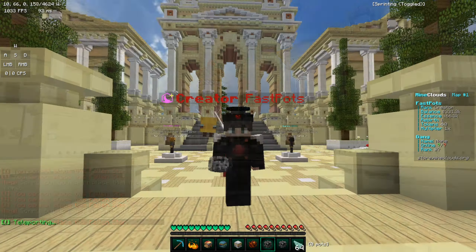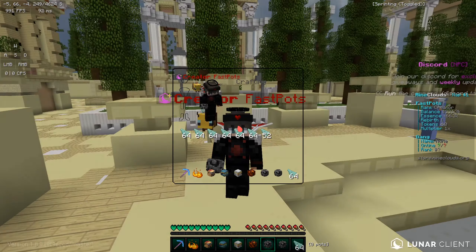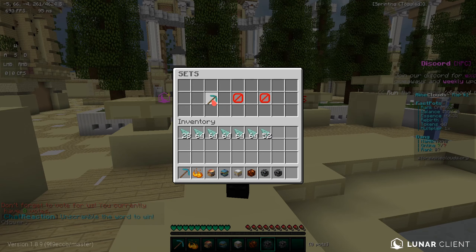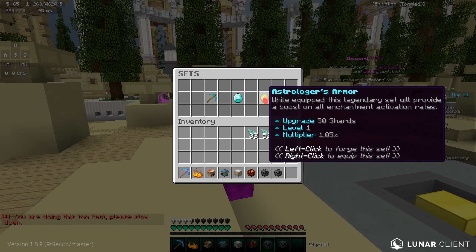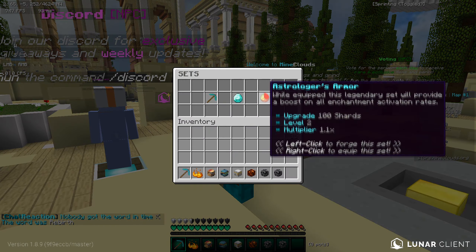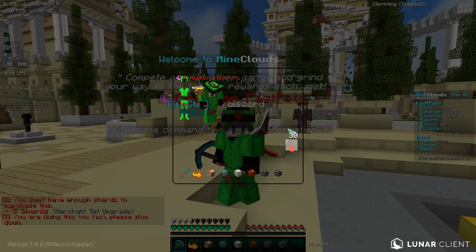You also get actual armor sets on this server which unlock a lot of buffs. All you have to do is collect shards. If you do slash sets you can see options like the Wizard Set, the Merchant Set, and the Essential Set. I just got the Blacksmith, which is a 1.1 multiplier. You can upgrade these sets further. The sets use quite a lot of shards, but they are really very OP — something you should definitely grind for.